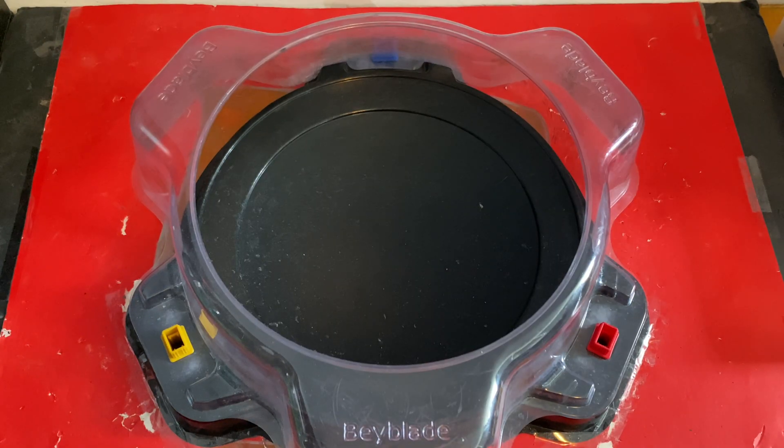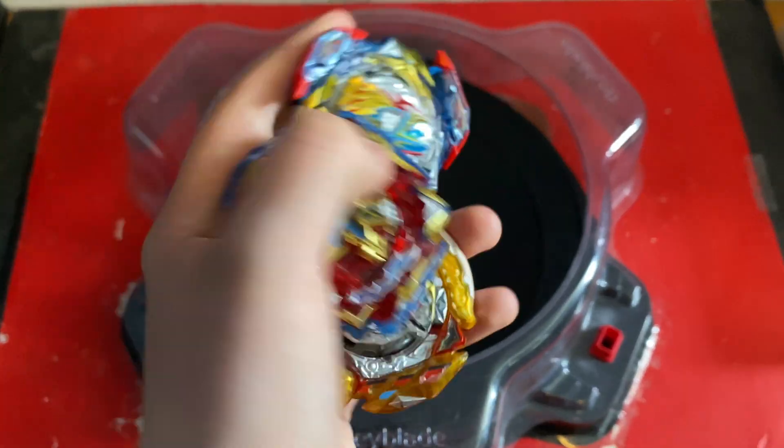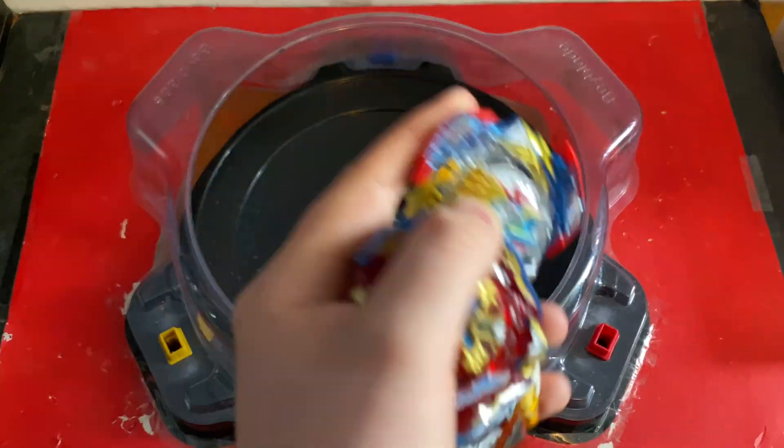We're going to test it out against a few bays, which are going to be Ultimate Valkyrie, Burst Spriggan, and Xiphoth Excalibur. These battles are going to be first to three points in the Sterent Stadium. Let's get into the battles.